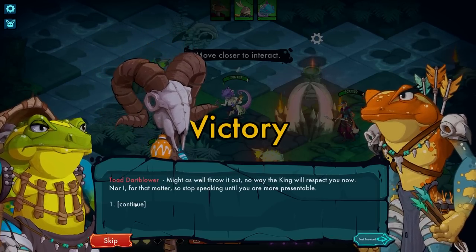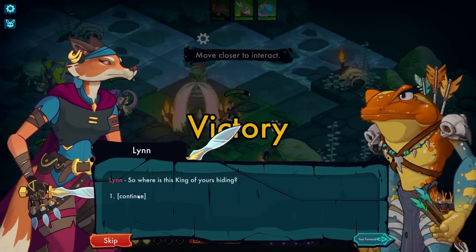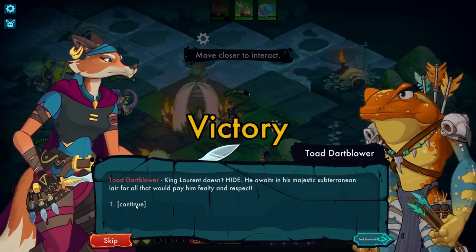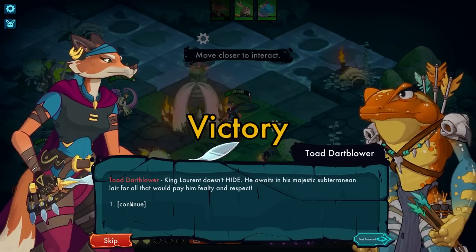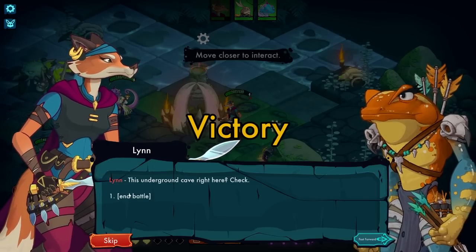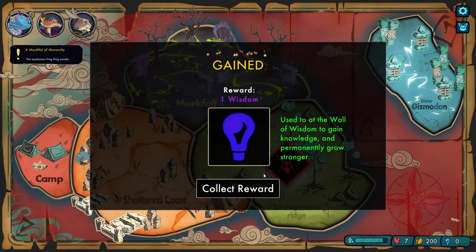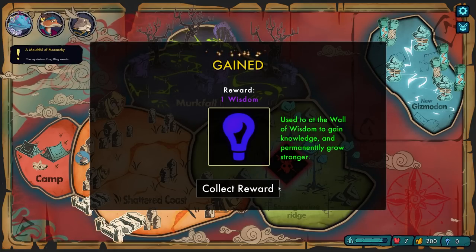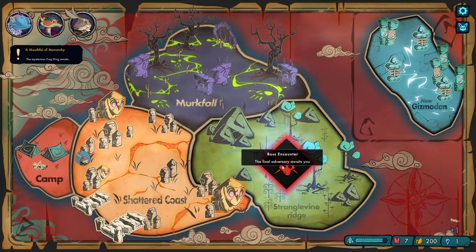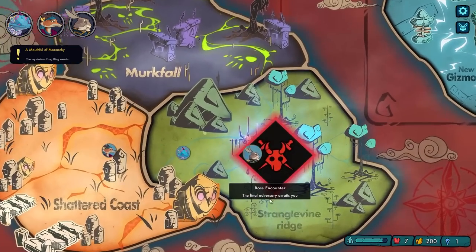'By the spirits, you damaged my stuff! Might as well throw it out — no way the king will respect you now, nor I for that matter. So stop speaking until you're more presentable.' 'Where is this king of yours hiding?' 'King Laurent doesn't hide — he awaits in his majestic subterranean lair for all that would pay him fealty and respect.' 'The underground cave, right here? Check.' I've gotta remember to pick up those items because I think I just lose them. 'Use the wall of wisdom to gain knowledge and permanently grow stronger.'